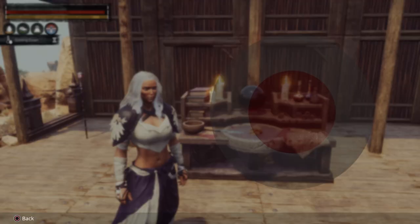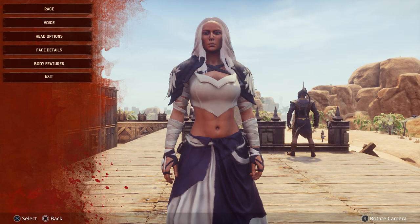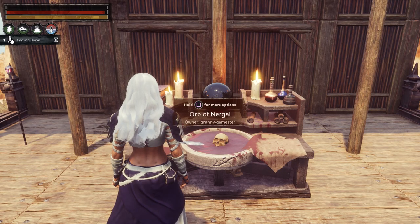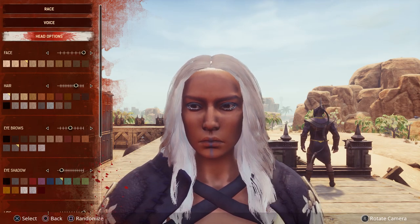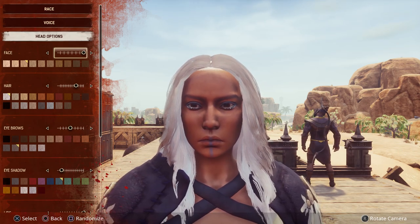Once you have that, let's open this up and see exactly what you can do with it. What it actually does is allow you to access the player character menu from the beginning of the game. The only thing it does not do is allow you to change the sex of your character — so if you chose female, you must remain female. It does allow you to change your race, your voice, your head options, and you can change your hairstyles.